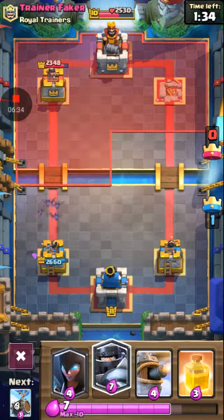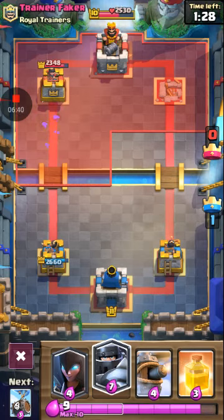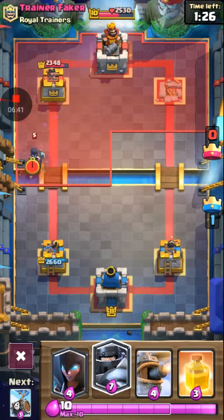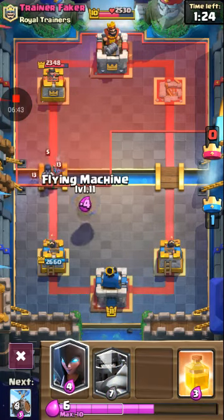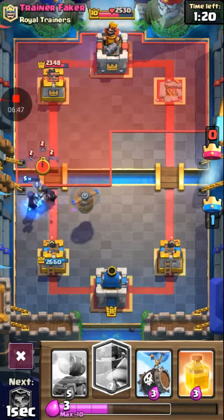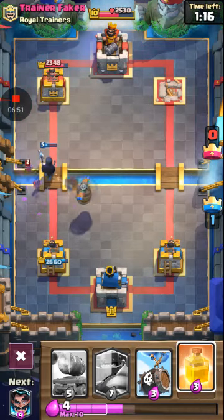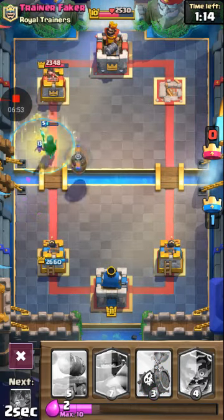Something weird — the bats won't take out the skeletons in one shot. Anyway, let's do the last card we haven't shown yet. Let me just defend this push real quick and save up — or wait, is it double elixir? I actually want to do that. Let's use the heal spell, yeah.